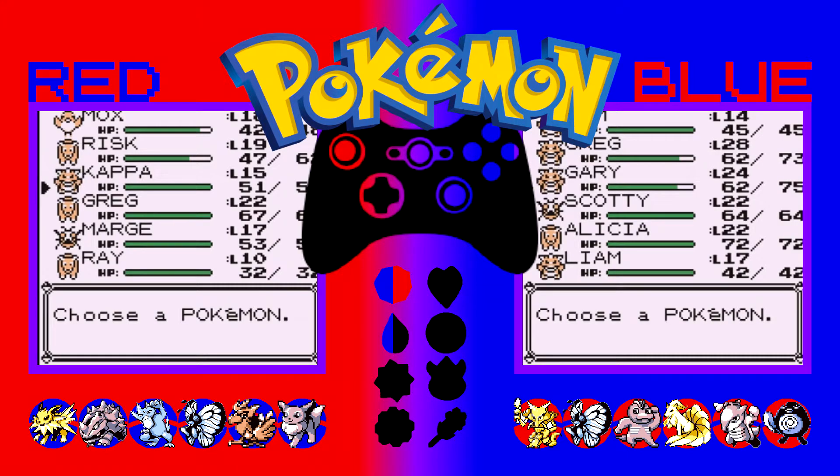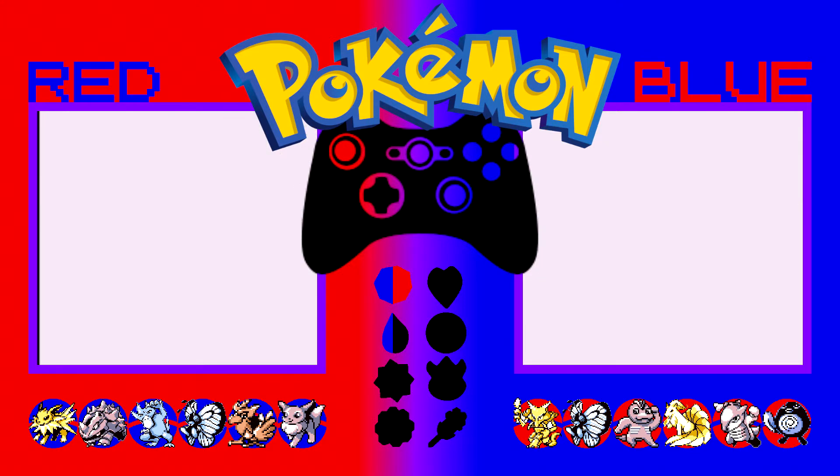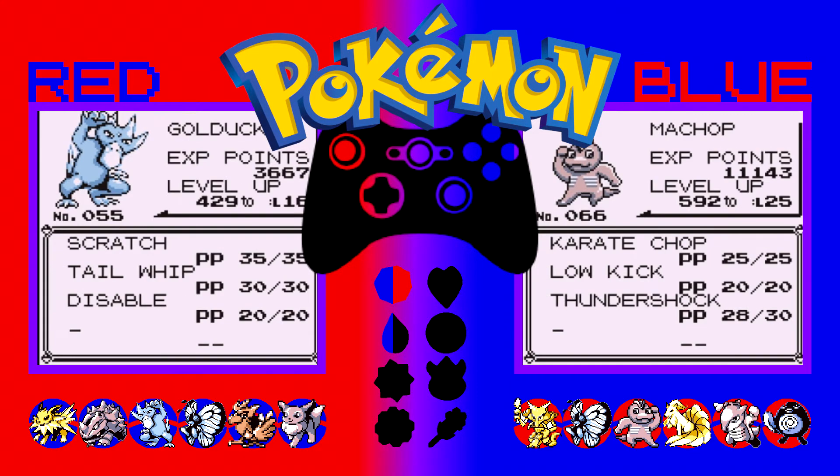Next we have Kappa, who is a Golduck, level 15 on Red. And on Blue we have Gary, who is level 24 on the Machop. Kappa has Scratch, Tail Whip and Disable. Gary has Karate Chop, Thundershock and Low Kick — I don't know why I said them in the wrong order.